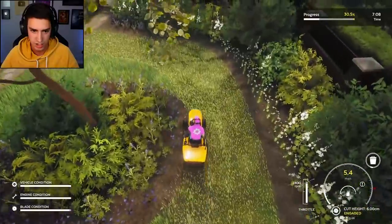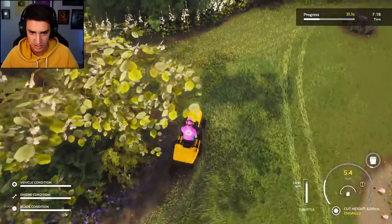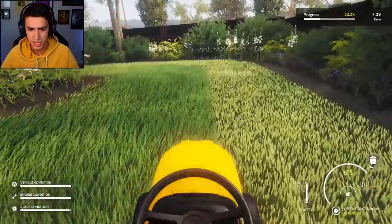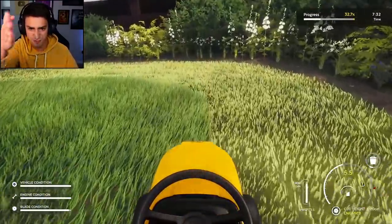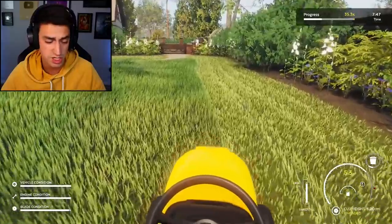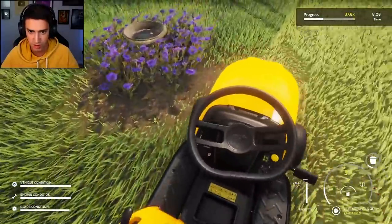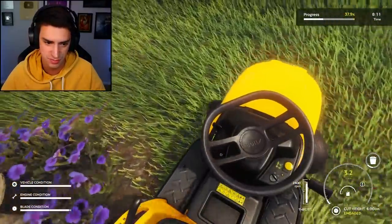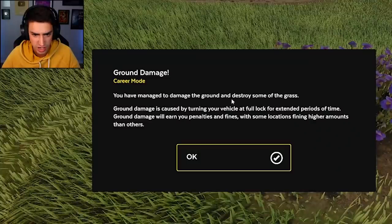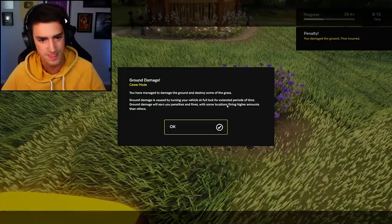I left like tire tracks in the lawn grass. We'll take care of that, don't worry homeowners. I'm doing it. So you can't touch the flowers - they get very mad at you and you get less money if you touch the flowers. I really want like a NOS button, just to fly. They need to add some DLC to this. Look at all these strips of grass I left - getting sloppy. But it's been a long day's work. Lap four complete. Every single time I turn I leave a giant strip. Ground damage? You have managed to damage the ground and destroy some of the grass. Ground damage is caused by turning your vehicle at full lock for extended periods - that's exactly what I just did.